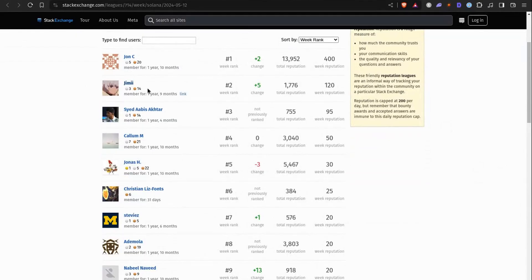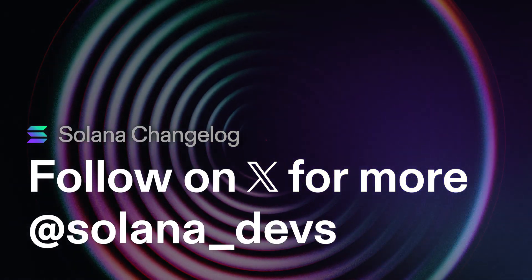Do you want to give the Stack Exchange shoutouts for this week, Jonas? Yes — everyone is active on Stack Exchange, really nice to see. We have Jimmy, Sid, Abyss, Akhtar, and Christian. It's super good — I heard from many people that they're actually getting their answers faster now and better answers. Collect the points, get your reputation up, boost the Stack Exchange. There were some questions that got two valid answers within about five minutes of being posted, which is incredible. That about wraps it up for this week's changelog — jam-packed with information and tons of personality. We'll catch you in the next one. See you next week, bye-bye.